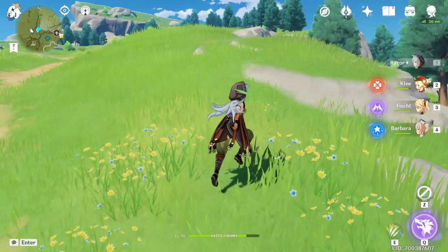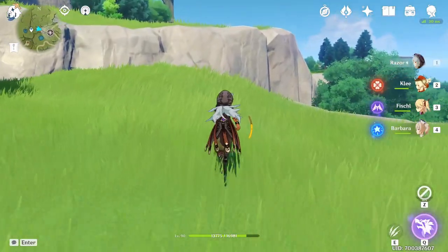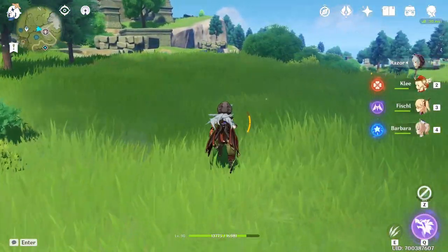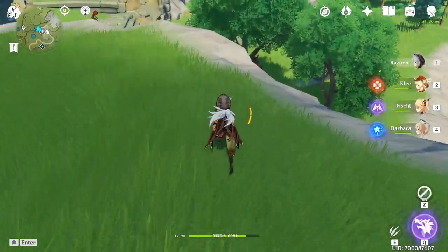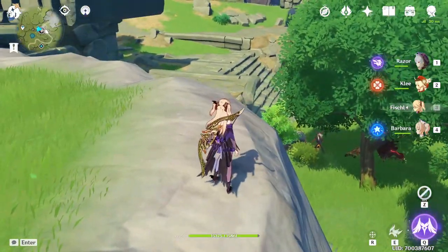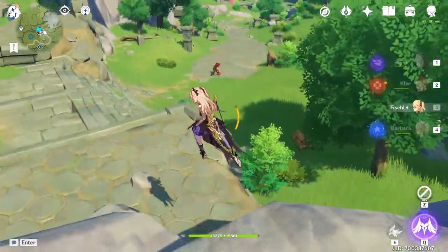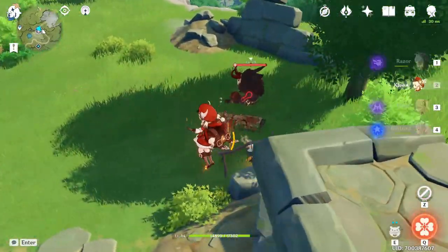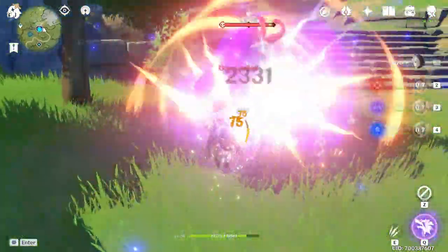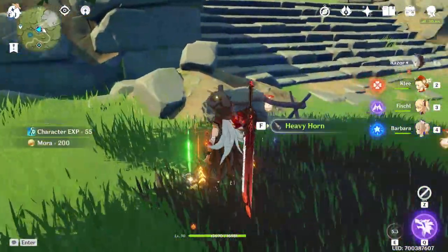The minimap shows you where the enemy is located, so just head in that direction. He's close to the road, sitting near a tree next to a camp — they're usually near camps or just walking around. This one has a shield, so to break it you'll need a Pyro character. I'm using Klee to burn down the shield, plus my Razor's skill for extra damage, and he's already dead.